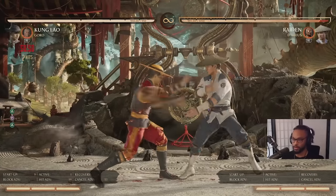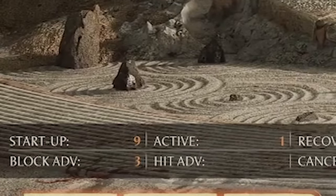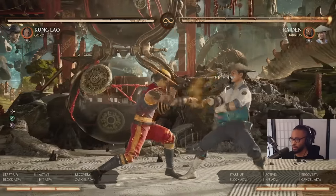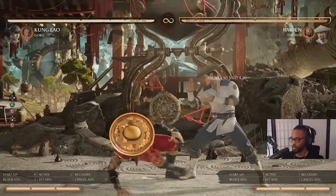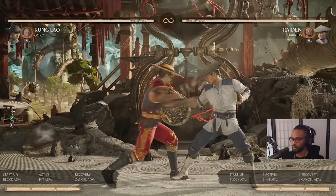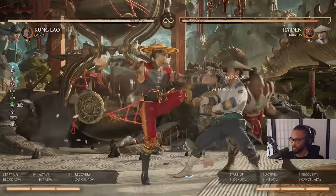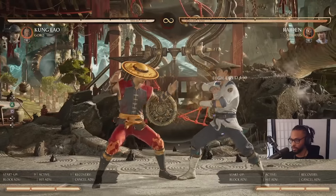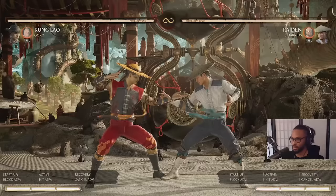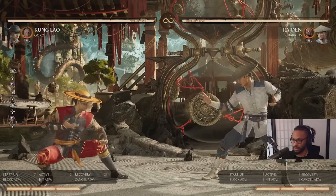Two-one is also a good button — it's plus 3. You can do 2-1 into throw, 2-1 into Down 4, or 2-1 into Down 1 but Down 1 kind of sucks so I wouldn't do it. You can do 2-1 Down 4, or even 2-1 back dash into Back 3 to try to catch a whiff punish on a poke attempt. A lot of people don't know 2-1 is plus 3, but a lot of people will mash their fastest button anyway — especially at the casual level, most people in this game are mashers.